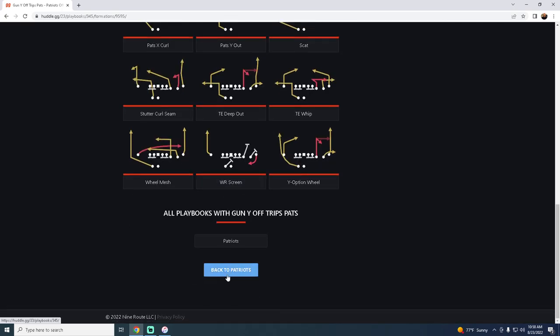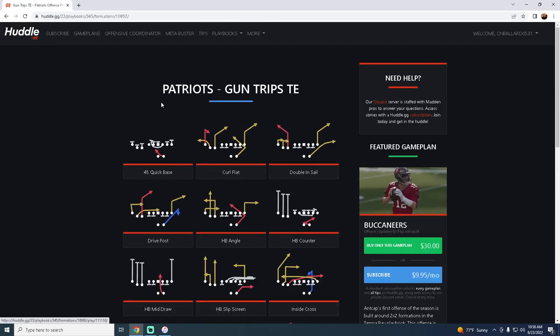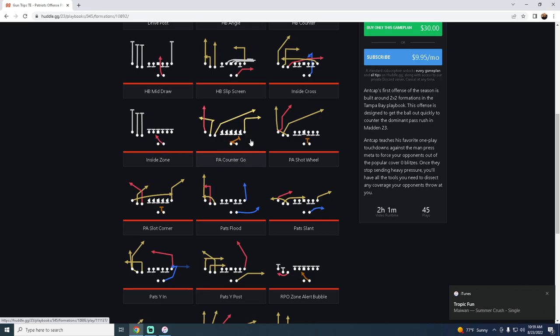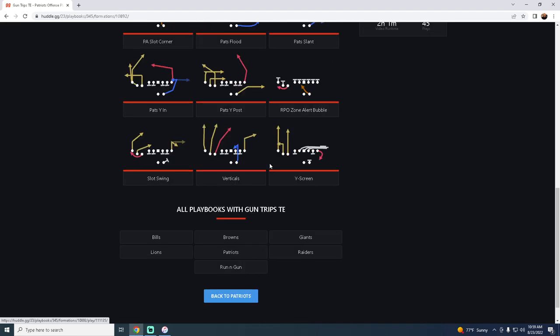They also have one of the best Trips Tight End formations in the game. The 45 Quick Base — found only in the Patriots and Raiders playbooks — is the best run from Trips Tight End and is super effective against the meta this year. You have great man-beating routes out of PA Counter Go, some of the best pass protection in the game using play action to pick up blitzes, PA Slot Corner, PA Shot Wheel, and Pats YN — a great one-play touchdown that beats every coverage.